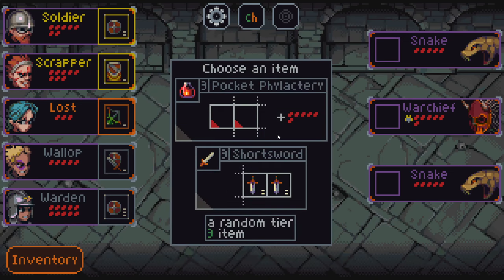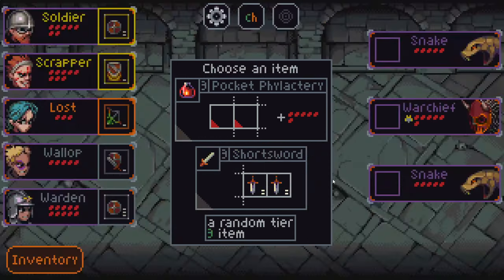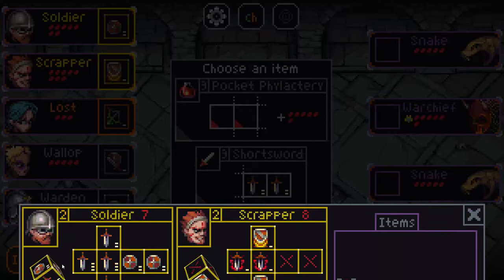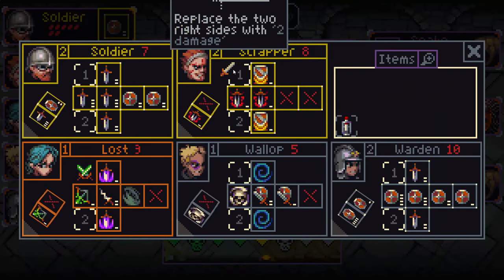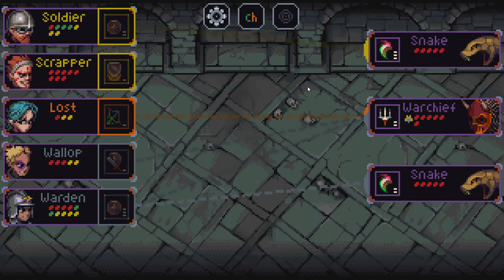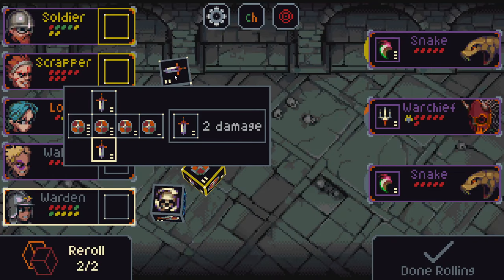We have two options here. The Pocket Phylactery adds pain to the two left sides, so whenever those left sides are activated they'll just take that much damage, and it gives that character plus six max HP. We also have the short sword which replaces the two right sides with two damage. Getting the two right sides with two damage will make my Scrapper very consistent — I think that's good. I do like consistency. These enemies aren't so strong that you have to get super lucky to beat them; as long as you're lucky enough, we're good.